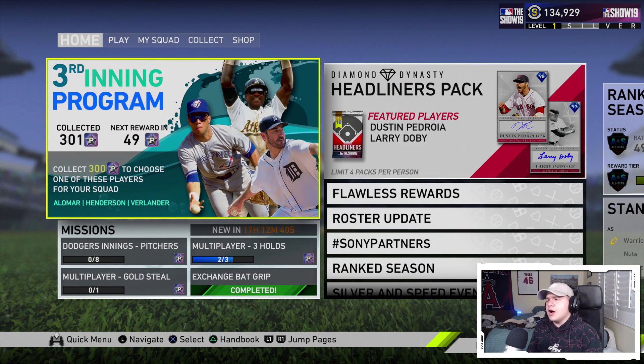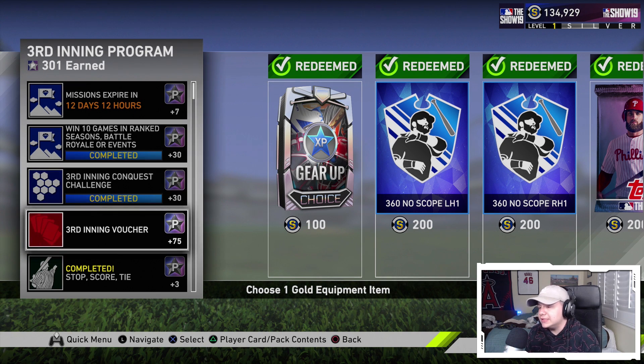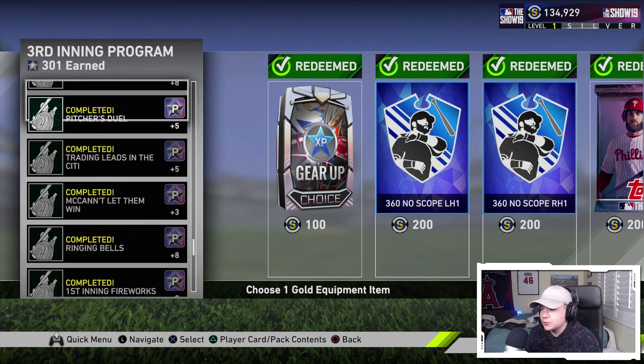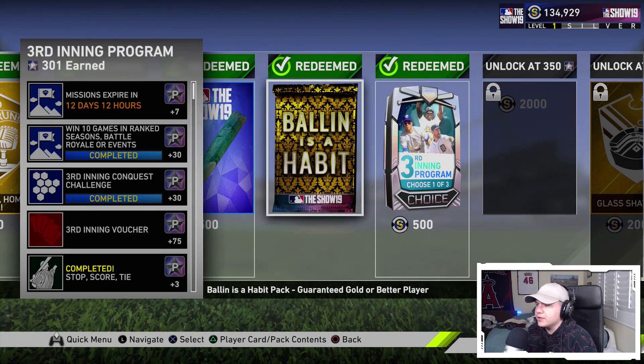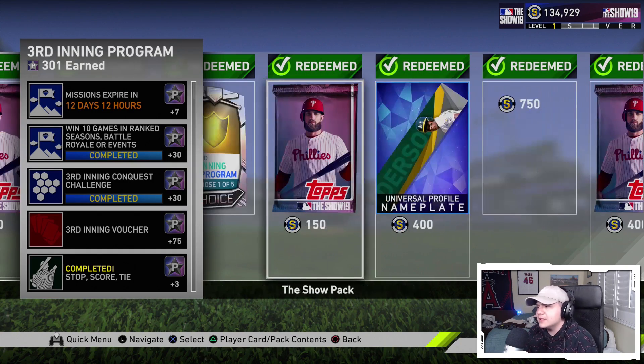Not only did we get to level 100 silver, but we also finished the third inning program — we got to 300 program stars. We're going to open the third inning boss pack, the 200 program stars pack which gives us another diamond, and there's just a lot going on with that third inning program. We got to 300 stars, did 10 games in online play, did conquest, completed all three sets of moments, and a bunch of daily missions.